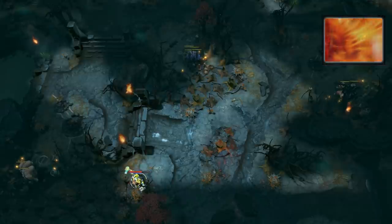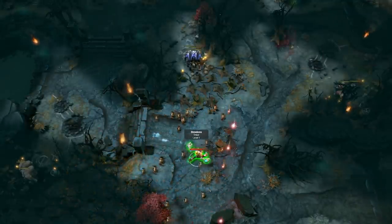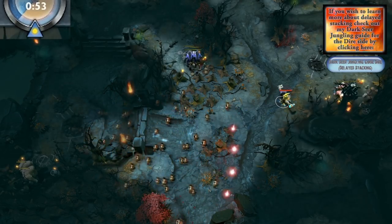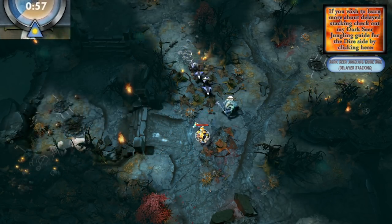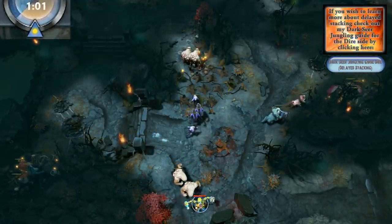If you want to, you can actually stack all 3 camps at the same time using March of the Machines — I call this 'delete stacking,' which I'm not going to go into today. However, when I tested it I found it's actually not even worth it to stack 3 camps at the same time with Tinker. You want to use your March to kill creeps, not stack camps — you'll have plenty of stacks to work with as it is.